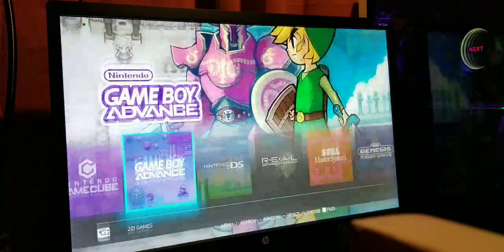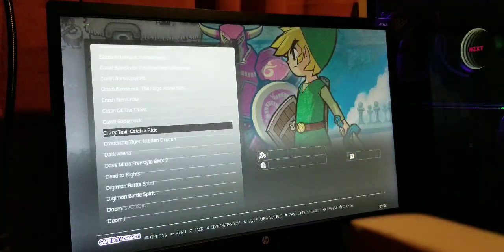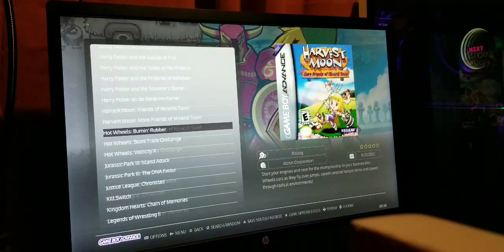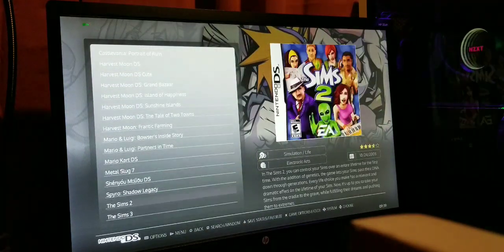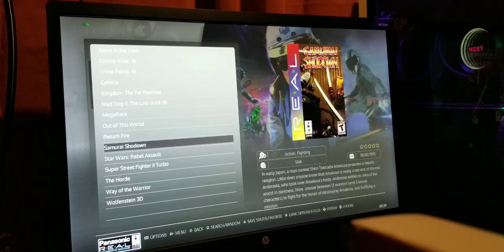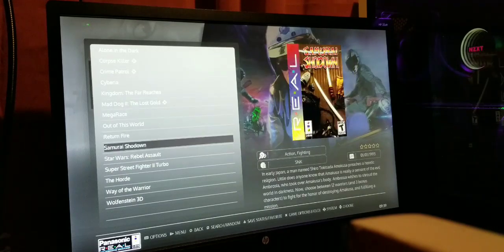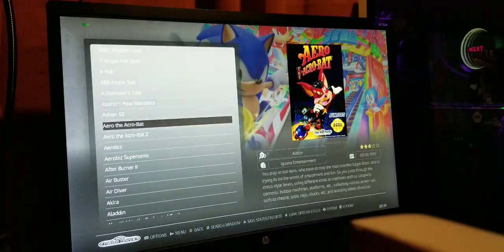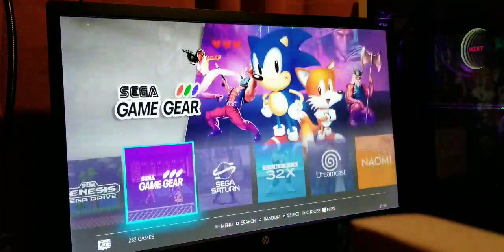Game Boy Advance — you have literally 201 games, Game Boy Advance games for days, and all the images scraped. Nintendo DS — there's a few on here and they run pretty well. The Panasonic 3DO is the only console Panasonic released — it's a neat system, I figured I'd throw it on there. Sega Master System has lots of oldies, Sega Genesis has real goodies, and Sega Game Gear — the handheld — has quite a few. Sega Saturn too.